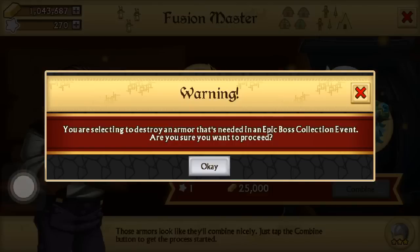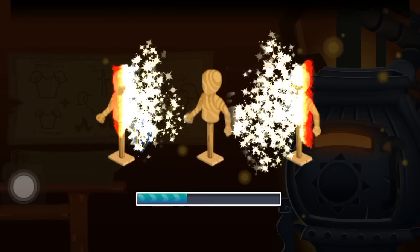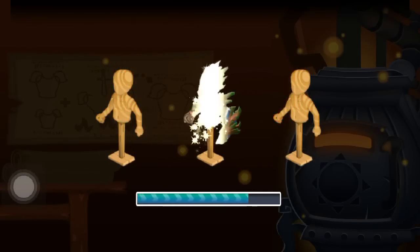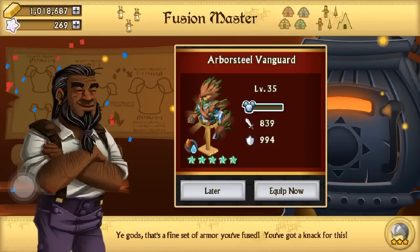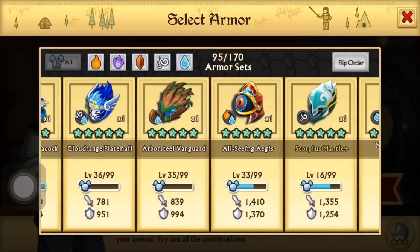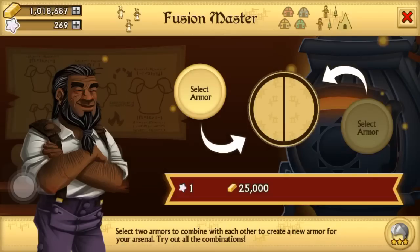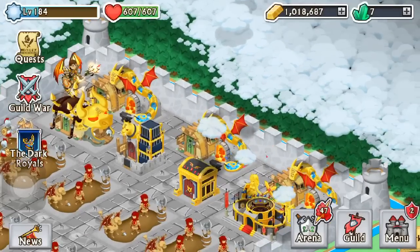Here we go — don't worry about the warning, you only need the plus version. Let's see what we get — oh my god, it's the Arbor Steer Vanguard. I was actually thinking I could possibly get Gunslingers, but it gave us the worst reward we could get. I'll definitely fuse that away later on with a different armor.